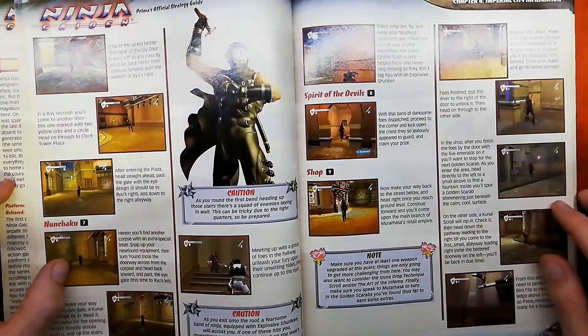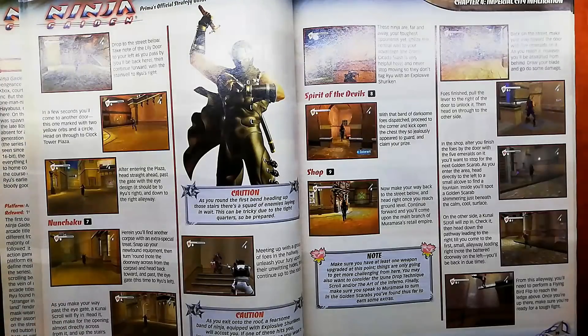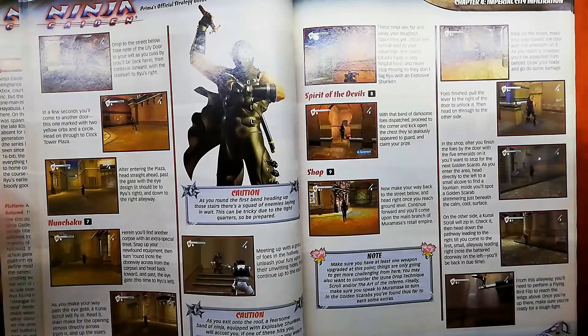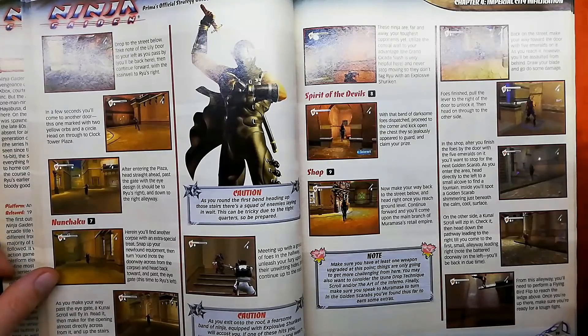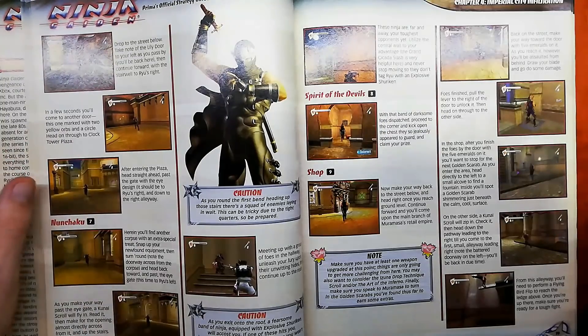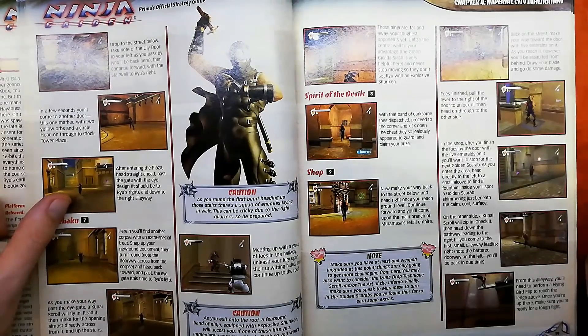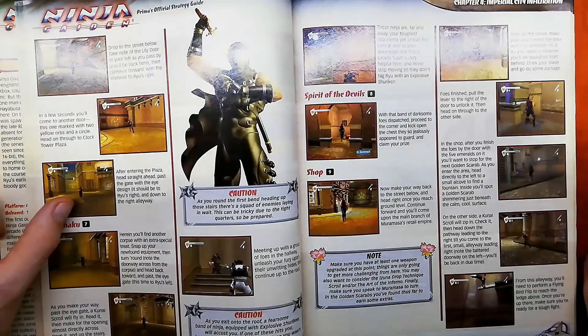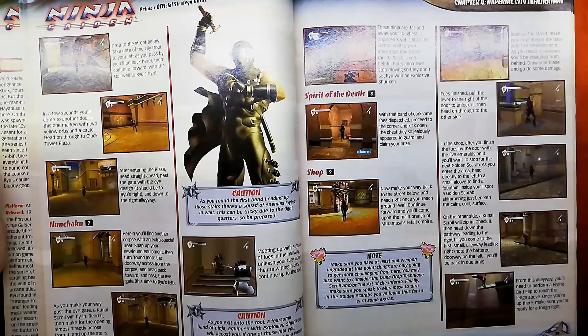It doesn't actually tell you about the life of the thousand gods — that's an odd thing to miss out. You literally get the kunai scroll right there that tells you to pay attention to stuff in blue, and there is a life upgrade right there. It does tell you about the nunchucks, which is good — they're actually much better on NGB just because of the counterattack system. As you're on the first bend heading up the stairs, there's a squad of enemies laying in wait. This can be tricky due to the tight quarters, and the commando guys really are a pain when you're in close — their grabs and attacks have really good hitboxes.